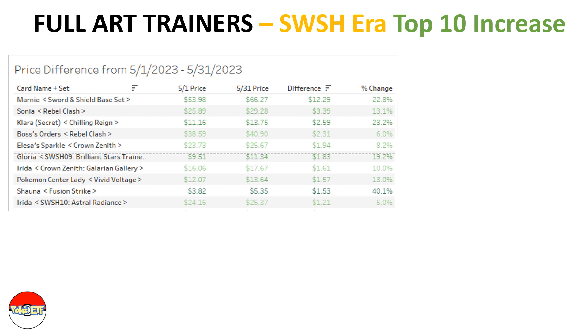Looking at the Sword and Shield era top 10 increases, Marnie from the Sword and Shield base set was a $54 card on May 1st and ended up at $66 at the end of May 31st — a $12 increase representing a 23 percent increase. Next we have Arsonist from Rebel Clash increasing around $3, and Clara from Chilling Reign the secret rainbow rare, which also represents a three dollar increase.